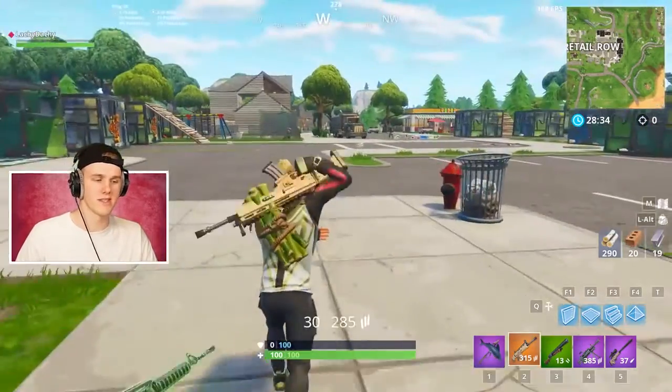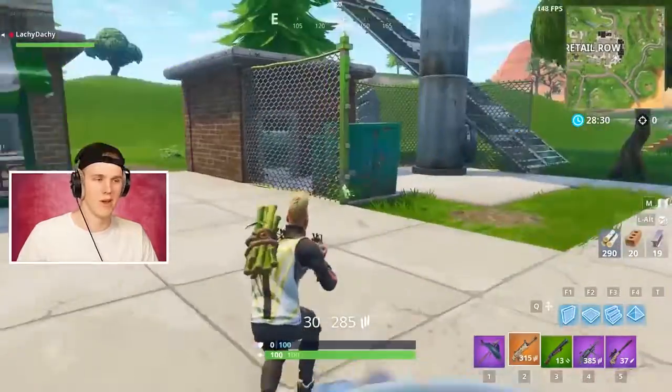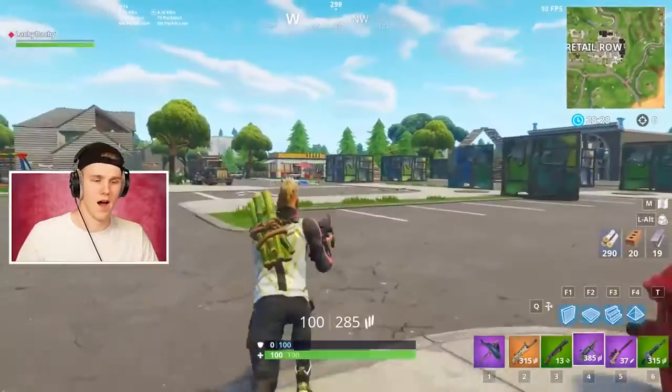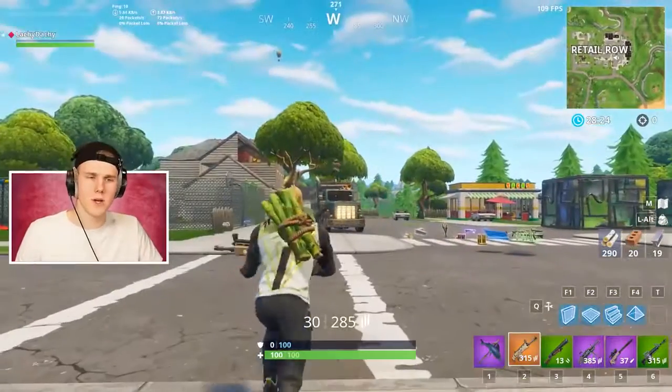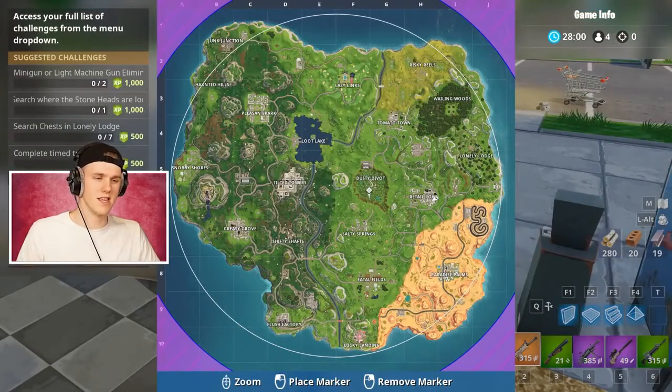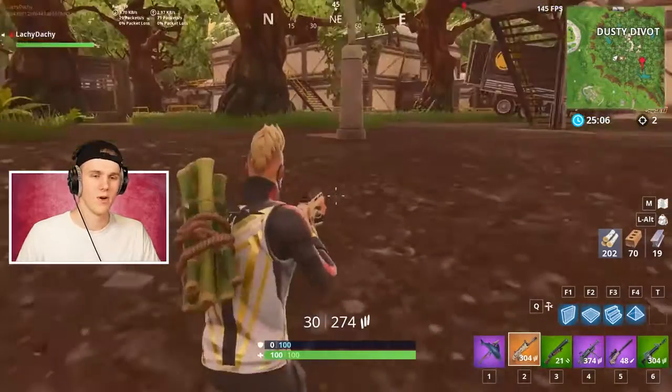You shouldn't have killed him because then it messes up the scoreboard. Don't reset scoreboard. We can do mathematics. So let's go to the area, which is going to be Dusty Divot. It's so dynamic, you've got all those trees and stuff. Let's do it. So do we allow building? I say no. Yeah, no building.